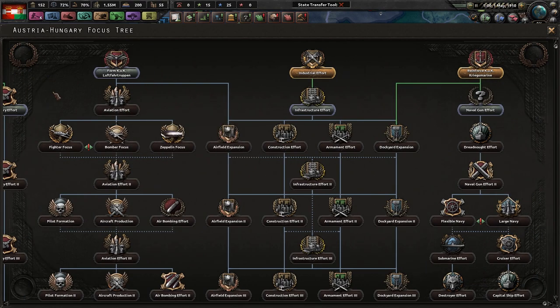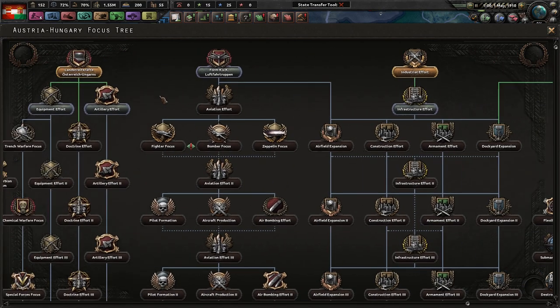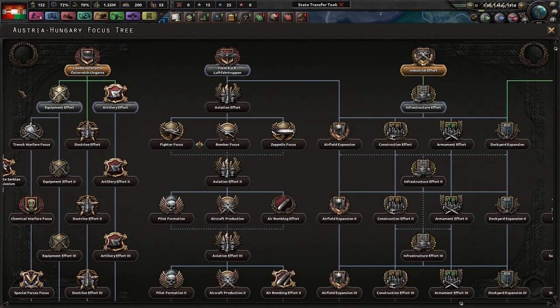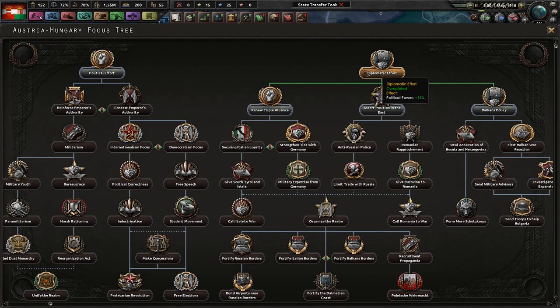Playing as Austria. In my opinion — I've played this several times — this stuff takes way too long to get done for very little benefit. I mean, you get a single factory after 70 days. There's so much here for diplomacy and political efforts.